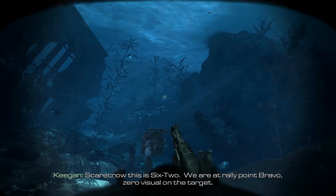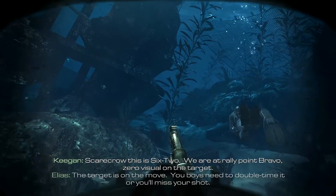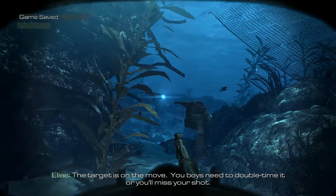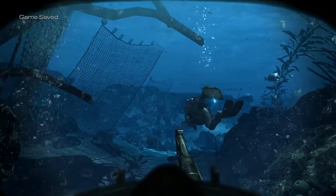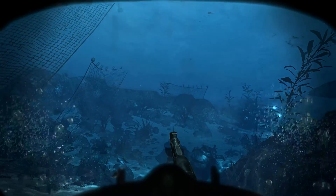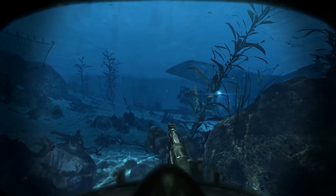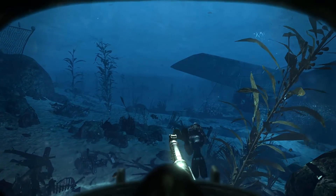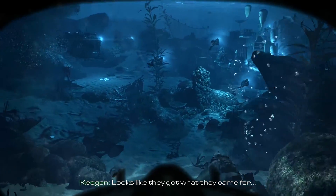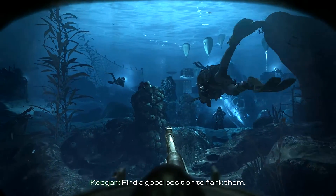Scarecrow, this is 6-2. We're at rally point bravo — zero visual on the target. The target is on the move. You boys need to double time it or you'll miss your shot. Contact — looks like they got what they came for. Find a good position to find them.